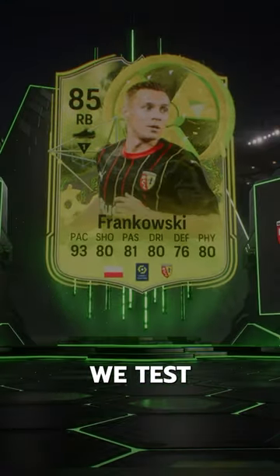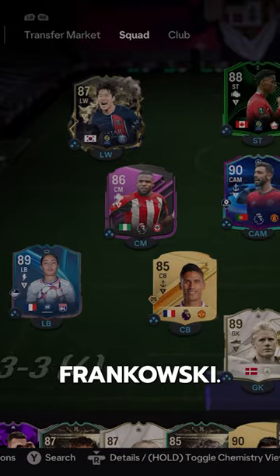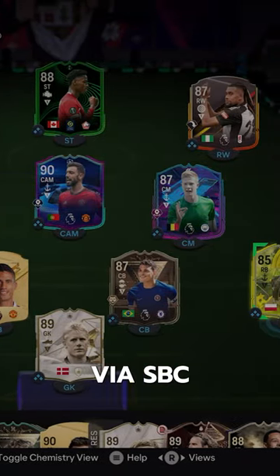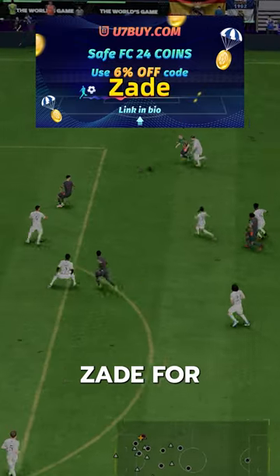Welcome to Baller or Bust, where we test FIFA cards so you don't have to. Radioactive Frankowski — we acquired Frankowski via SBC for 27,000 coins. If you need FC24 coins, check U7 by CodeZade for 6% off.